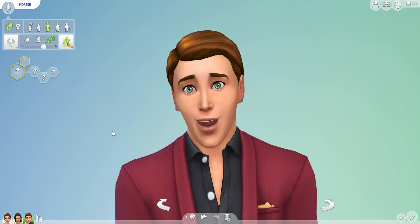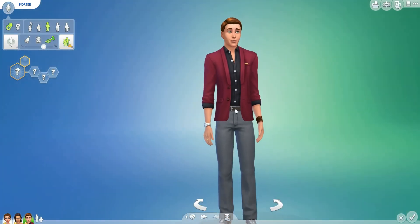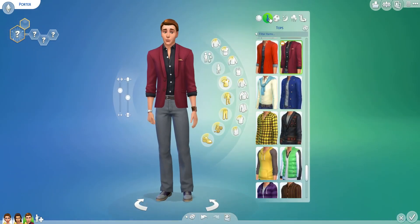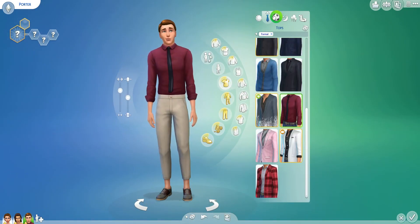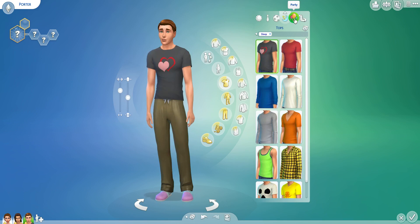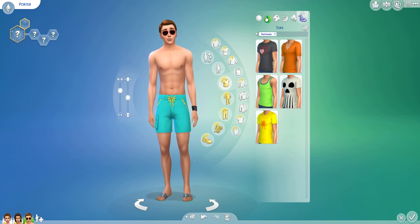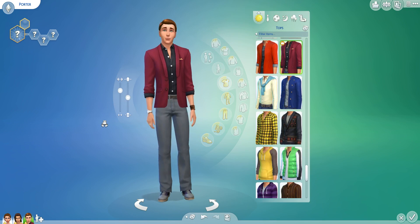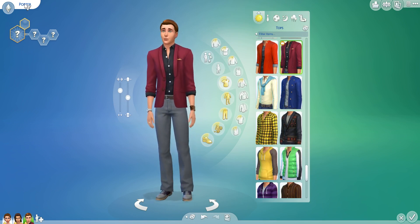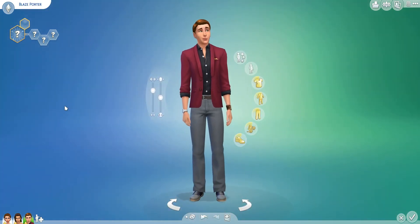Let's age him up to an adult — just don't look at the profile. He's very suave in his outfit. We like the maroon colour. Athletic — I like the beanie. Sleepwear, party, and swimwear. Do you know what? I think he's cute. Let's give him a name. His name is Blaze. I think that suits him with that suave maroon jacket.